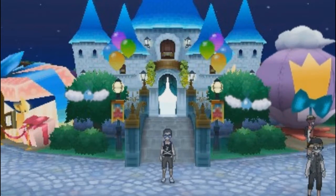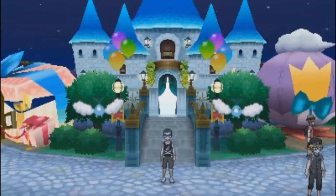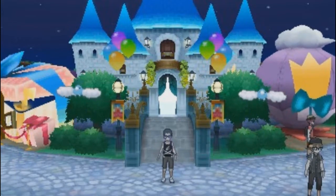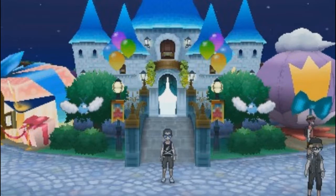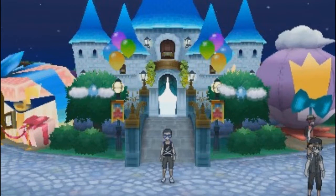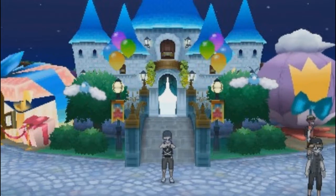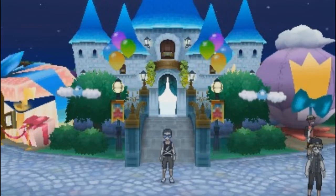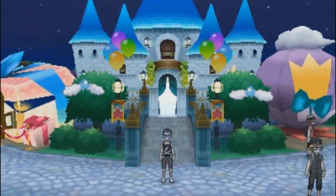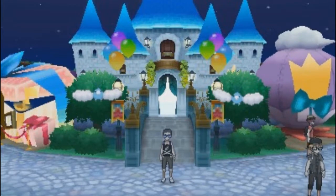So I figured we take this time to talk about the kind of team we're bringing. Jacob and I decided to run a dual weather team of rain and sand. Jacob's gonna be supplying the rain with Pelipper, and I'm bringing my Gigalith with the Sand Stream ability in order to set up sand. We built this so our mons benefit from both weathers.